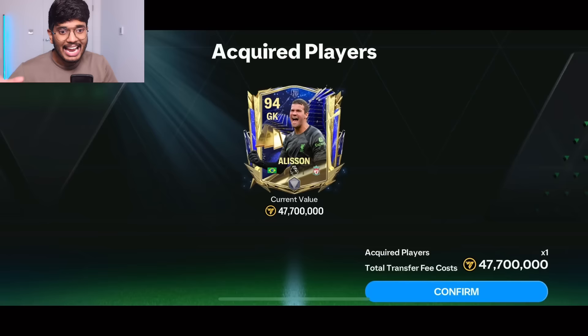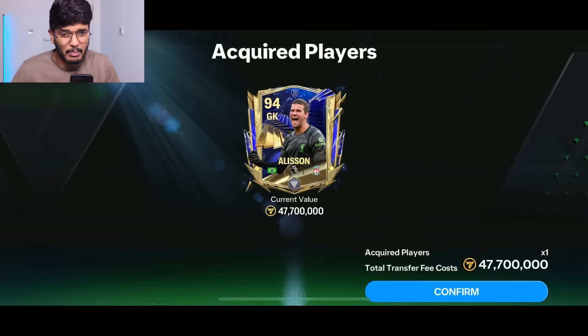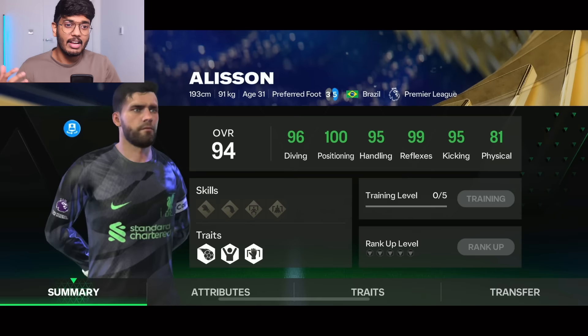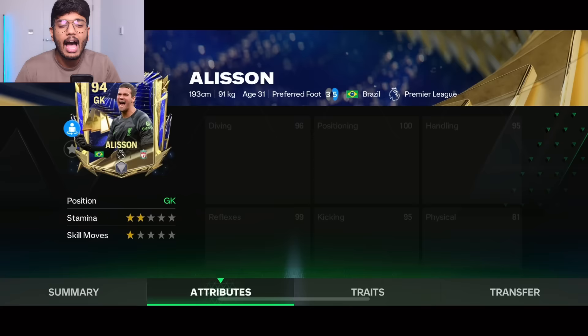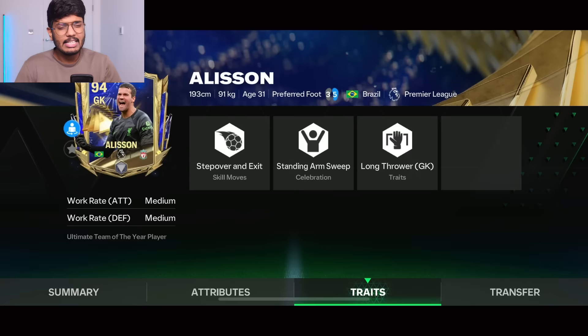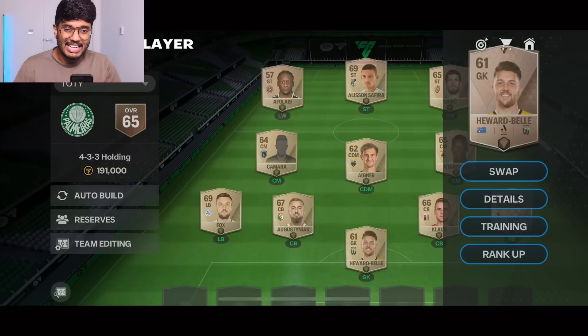Starting with the goalkeeper, we've got Allison. He's only got a 94-rated card — I felt EA should have given him 95, but 94 is not at all bad. He's got 96 diving, 100 positioning, 95 handling, 99 reflexes — great stats, not gonna lie. I haven't tested this card yet so I can't give a full review, but he's got the long throw trait. Let's place Allison in the starting 11.